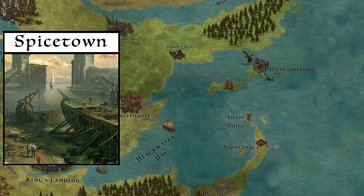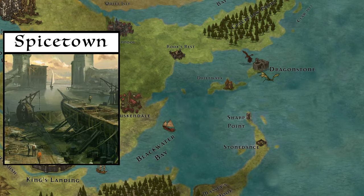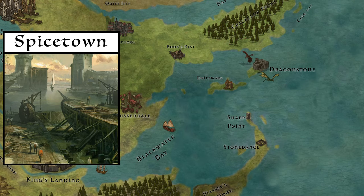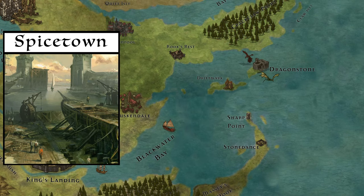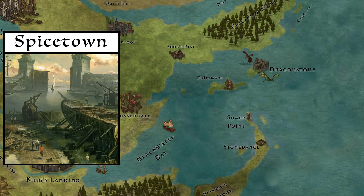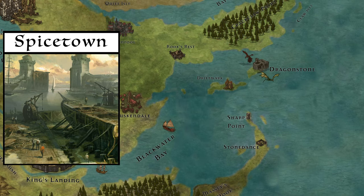Due to its location on the island and the island's position in the middle of the narrow sea, Spicetown attracts much of the trade that would otherwise have headed to the mainland, notably spices — thus the name. When you visit the docks of Spicetown, you will see it crowded with ships from all the Free Cities and beyond.